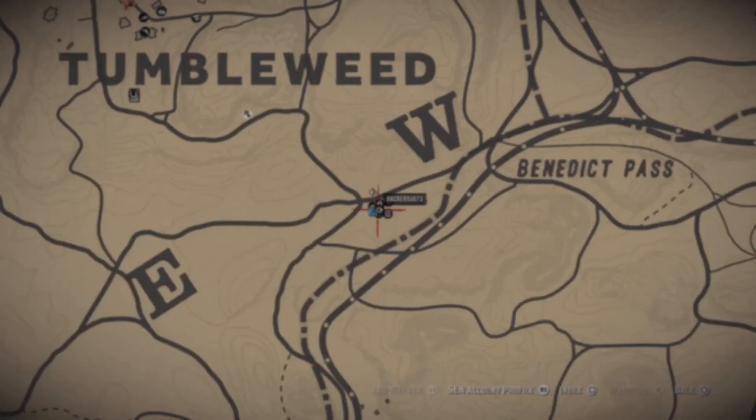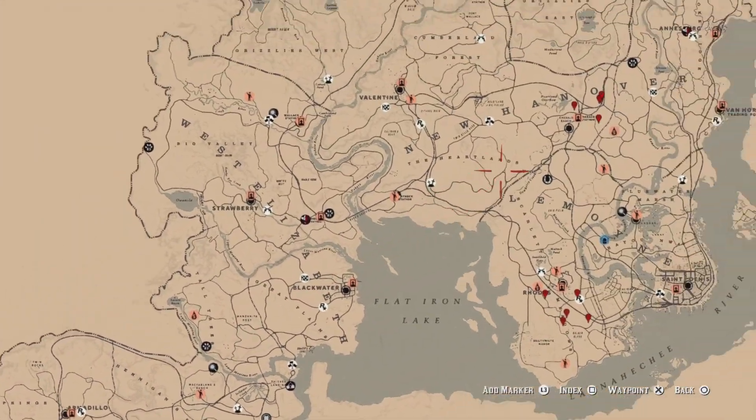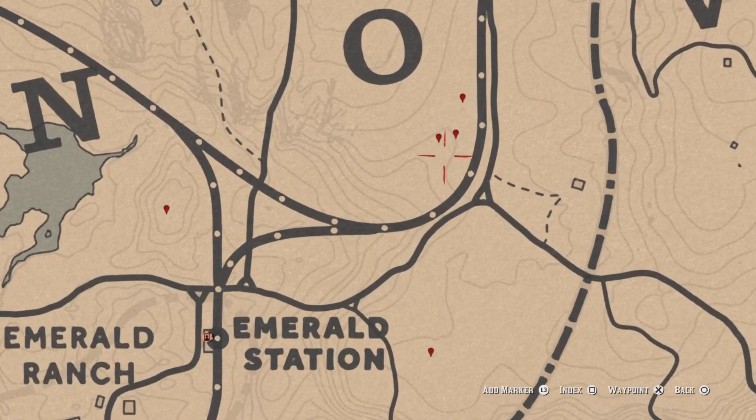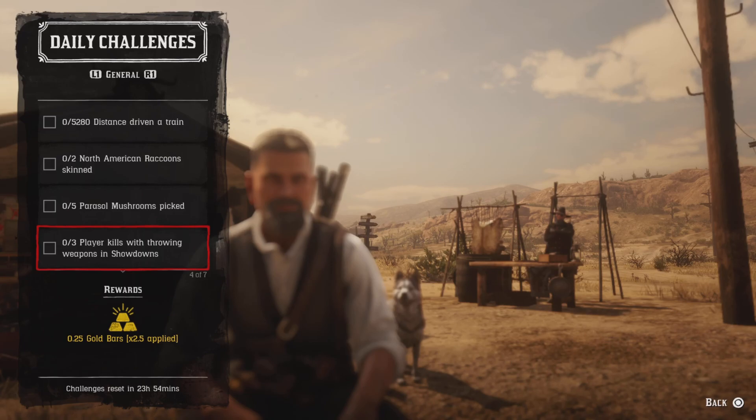For five parasail mushroom picks — I'll show you the raccoons when we're heading over to the Emerald Station area. These five markers right here indicate the parasail mushrooms: three up there, one down there, and one over there. Pick your five and that challenge will be completed.